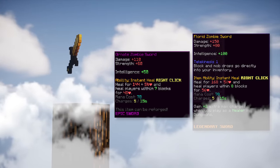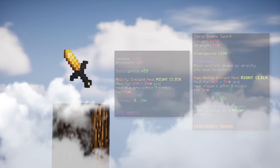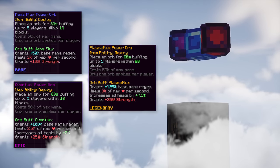The third item is florid or ornate zombie sword. The florid zombie sword is the upgraded version of the ornate sword and has a good healing ability that heals you for 168 HP plus five percent of your total health.